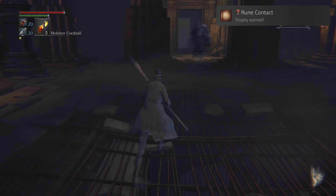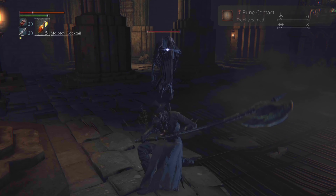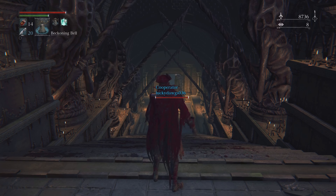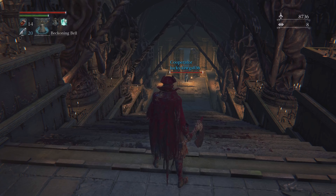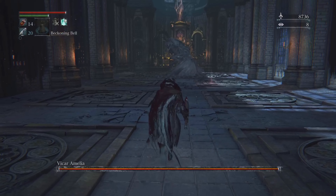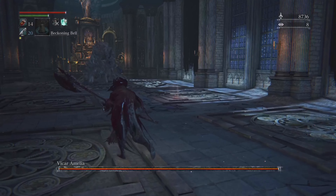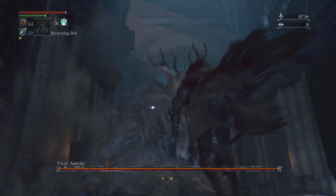I made it to the next area, found a rune, and got the trophy called Rune Contact or Contract. I also discovered another boss and called upon a player to help me out. I was going up against Vicar Amelia.